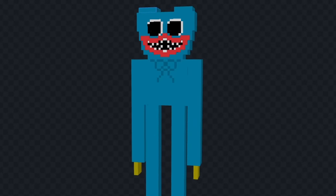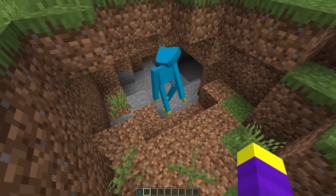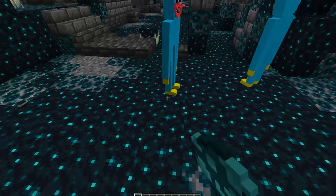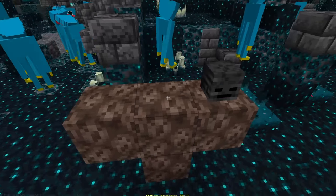I think that looks pretty good, let's see him in game. That doesn't look too bad. There's a slight issue when he walks though. Honestly it kind of makes him scarier. Why are they all nodding their heads? Let's see one crawl out of the ground. Oh god, that is way too cursed. Let's spawn a bunch of Huggies. Their walk is so messed up. Huggy Wuggies versus the wither.